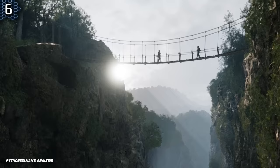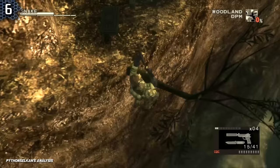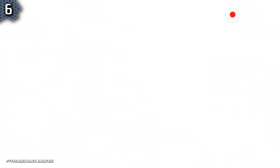In a quick glimpse from afar, we can even see 3 item boxes in the small cave beneath the rope bridge at Dolinovodno. Judging by the virtuous mission from the original game, these items should be the XM-16E1 weapon, MK-22 bullets, and the Pentazemin. This further shows that Delta Snake Eater is indeed the faithful recreation of the original game.